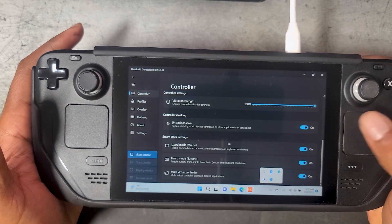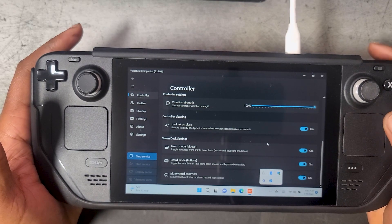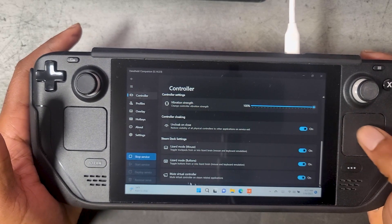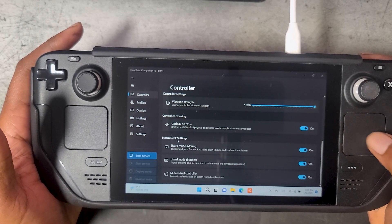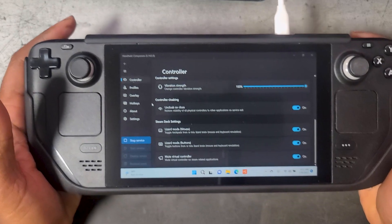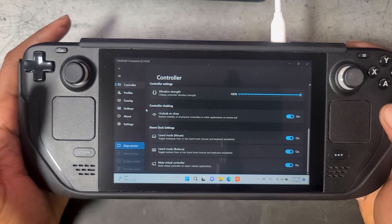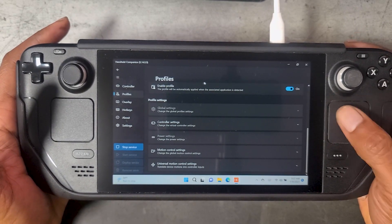Scrolling down, we see additional options for vibration strength, which is related to haptic feedback, and also the ability to enable or disable lizard mode. For those who do not know what lizard mode is, it is basically how the Steam Deck functions as a mouse. You need that to navigate Windows, but you don't want it turned on when you're in a game. We'll talk a little bit more about lizard mode in just a moment.